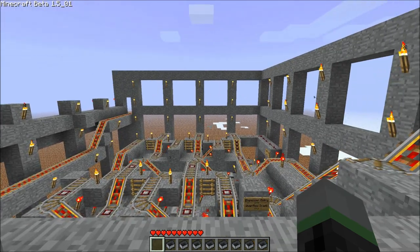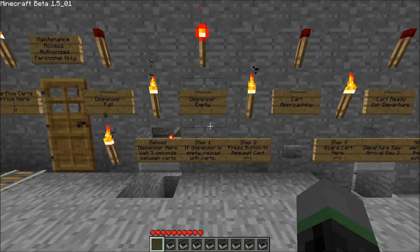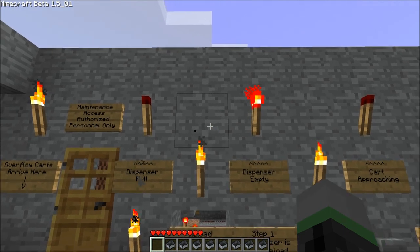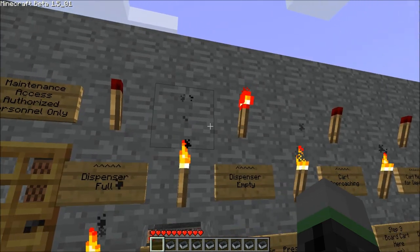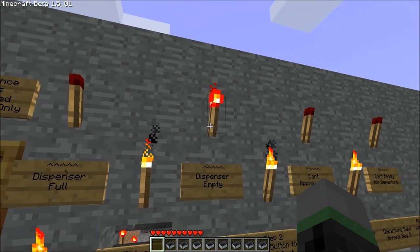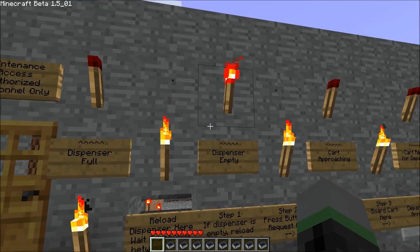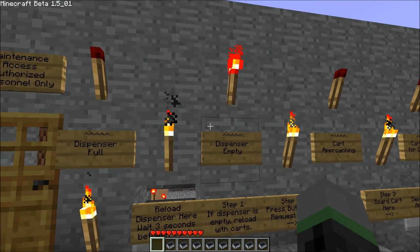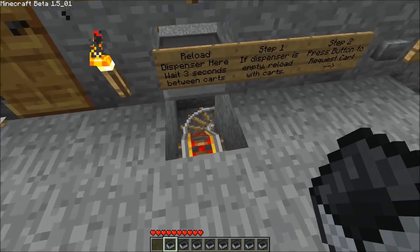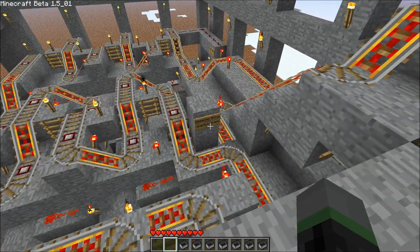Alright, so let's get started. If I'm first walking into the station and want to board a cart, I first want to check if the dispenser has a cart available. We can check the status of the dispenser by looking at these two redstone torches here. This left one will be lit if the dispenser is full of carts, and this right one will be lit if the dispenser has no carts at all. So according to this, the dispenser appears to be empty, so we need to load it up by placing a cart in this slot here.